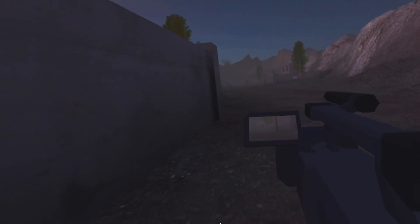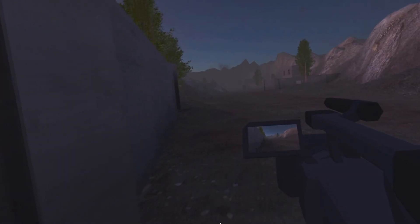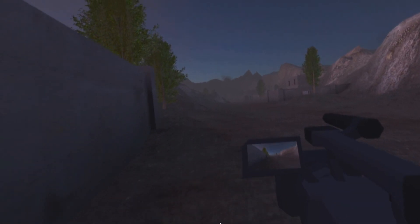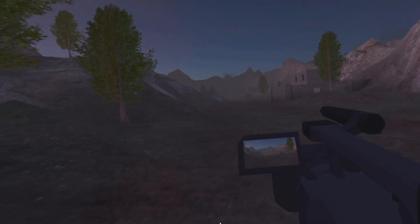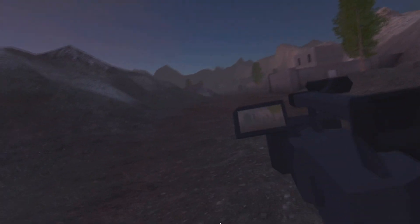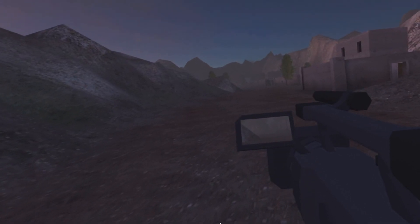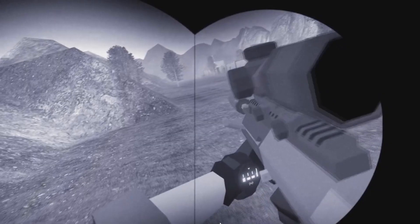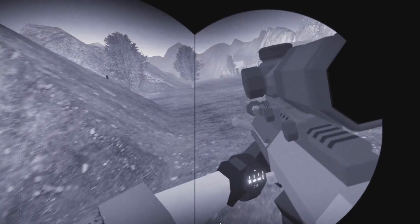When you first start off Operation Hammerfire, there's a wall that tells you what's going on and what to do, and there'll be a security camera there. This thing allows you to zoom in and out, seeing things beyond your own vision, so you can see enemies walking around. You can't really record them unless you have a specific option open, but then I started using night vision.